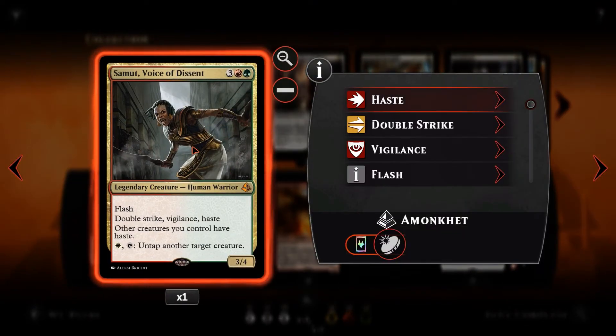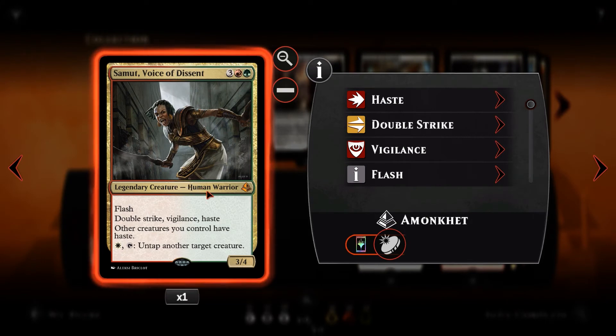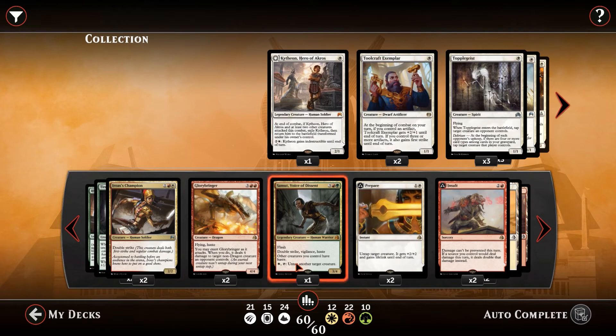We then have Samut, Voice of Dissent. For 3, a red and a green, we have a 3/4 with Flash, Double Strike, Vigilance, and Haste — and she gives other creatures we control Haste. All of our non-hasty creatures suddenly get to swing in with their own surprise. We can also use this to untap creatures we've been exerting. It's got Flash, so we can cast it on our opponent's end step if they've attacked with everything and left no blockers — we flash in Samut and hit for 6 with Double Strike. It also has Vigilance so it can be held back as a blocker.